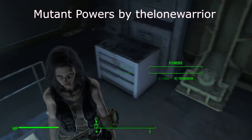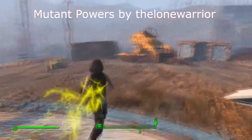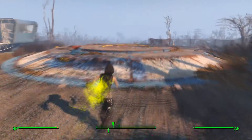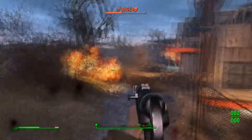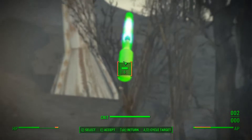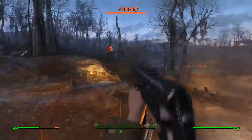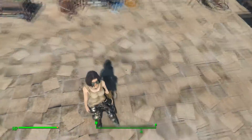This next mod is Mutant Powers by The Lone Warrior. Have you ever wanted to become the Flash in Fallout 4? Well now you can. There's no fall damage — I literally ran off a cliff without taking a smudge of damage. To give you a reference for how fast you become: there was a molotov in the air, I aimed at the molotov and then at a guy, messed around a bit, and still dodged it by a couple of meters.